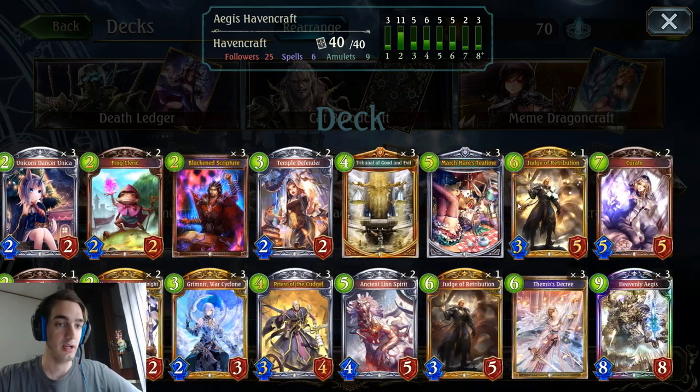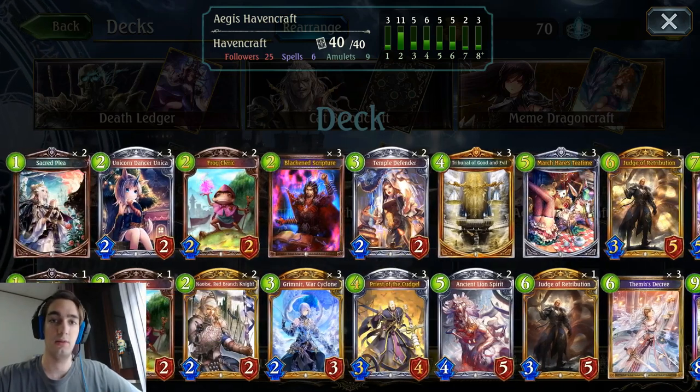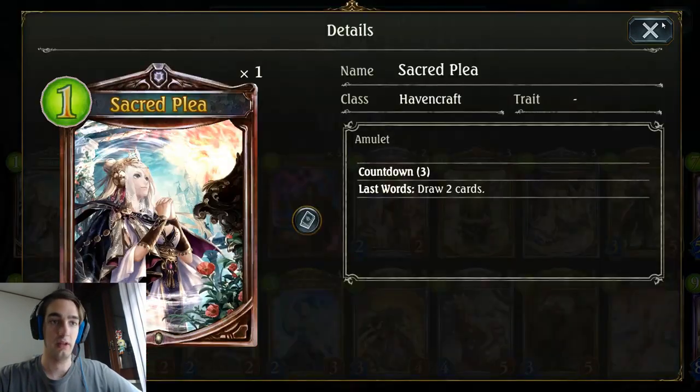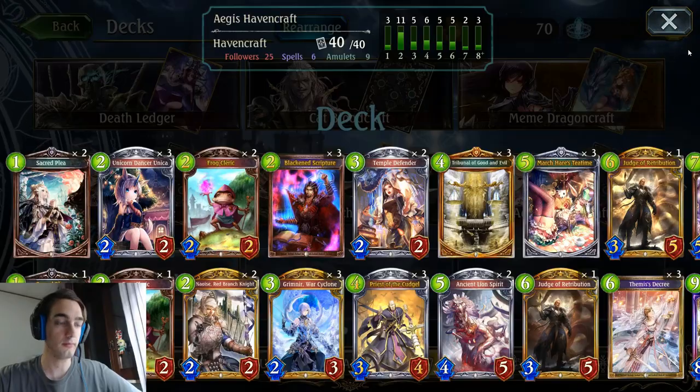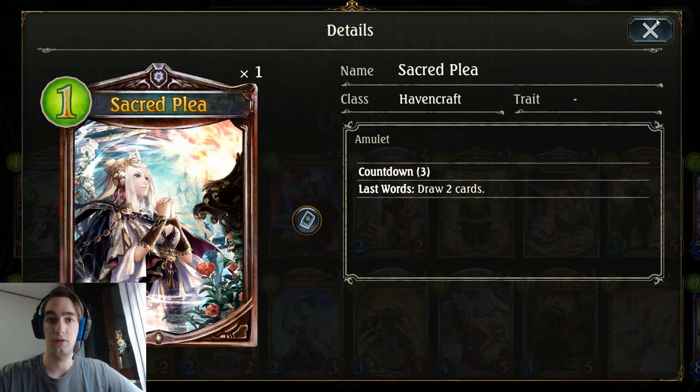So let's not waste any time and start with the deck list. This is the deck I've been running. I'm not sure it's a perfect list, but it performs really well for me. The cards you can see are Sacred Plea and Frog Cleric. Let's talk about card choices. Three Sacred Plea, because you really need the card draw. This is just the best option Havencraft has ever since it was released.